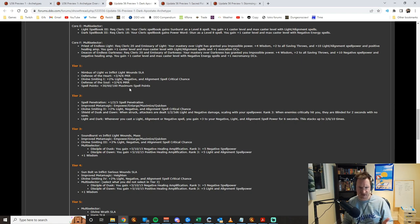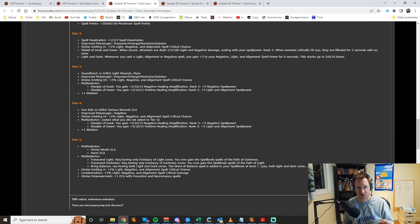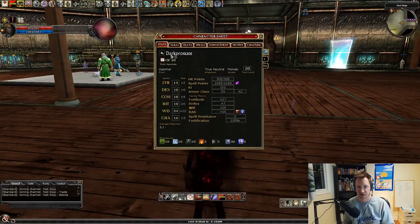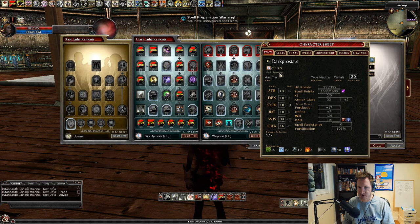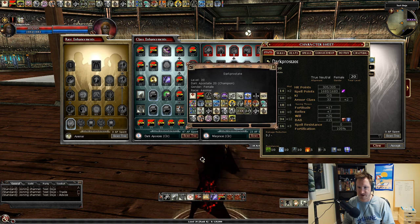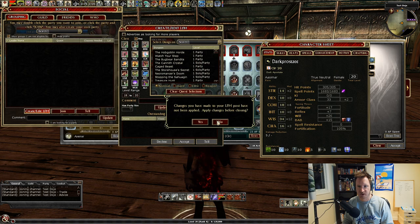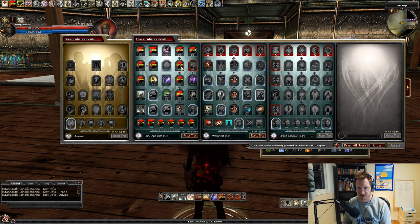In the reworked divine disciple they changed spell-like abilities and added a lot more crit — instead of picking light or negative crit separately, you just get light, negative, and alignment all three, which is fantastic. In-game, the dark apostate actually shows 'dark apostate 20' when you examine somebody rather than cleric. Your icon in the party is still cleric, but when they join you'll see the archetype designation.